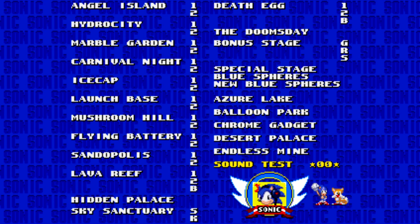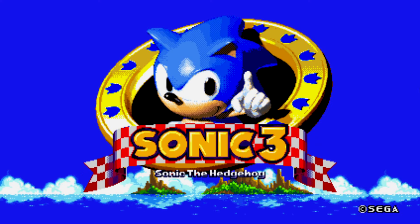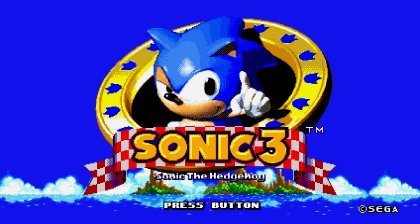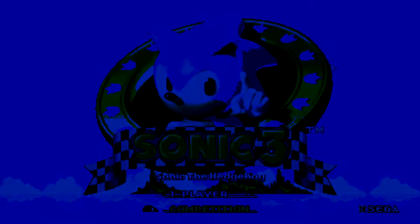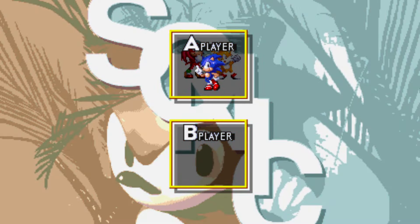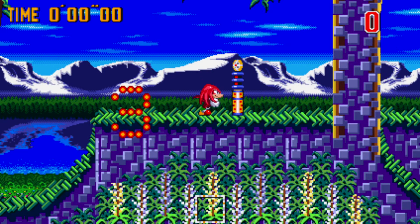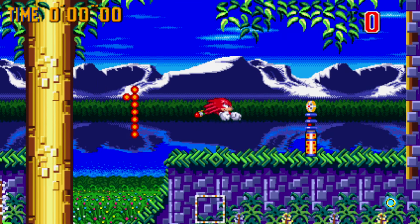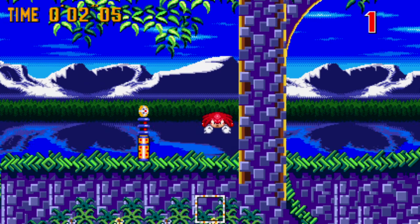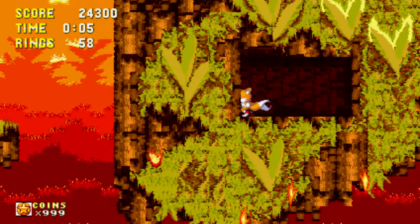Let me show you the title menu — it now says 'Sonic the Hedgehog 3.' When you go to competition mode and select Grand Prix for example, it doesn't matter which character you play as. If you play as Knuckles, he will glide, which you couldn't do in the original, and that's what the cheat code does.